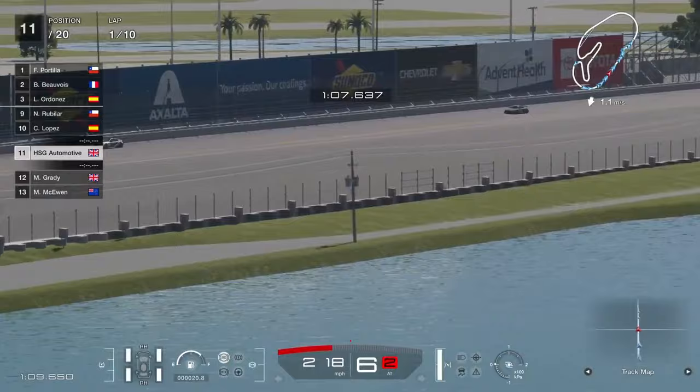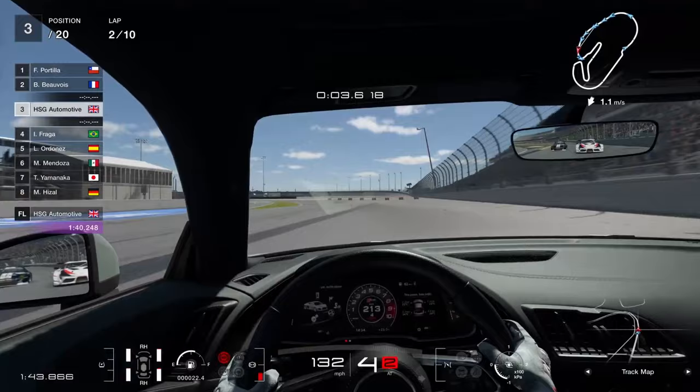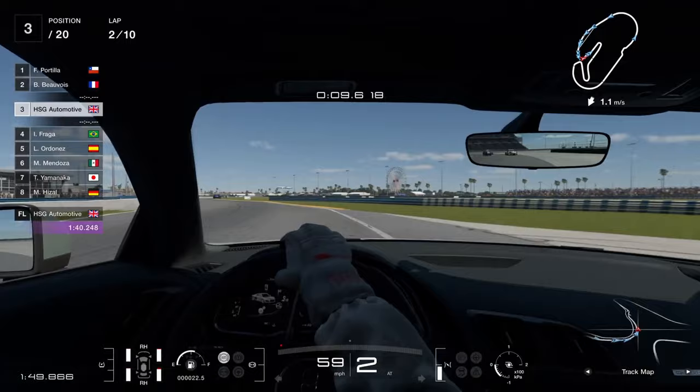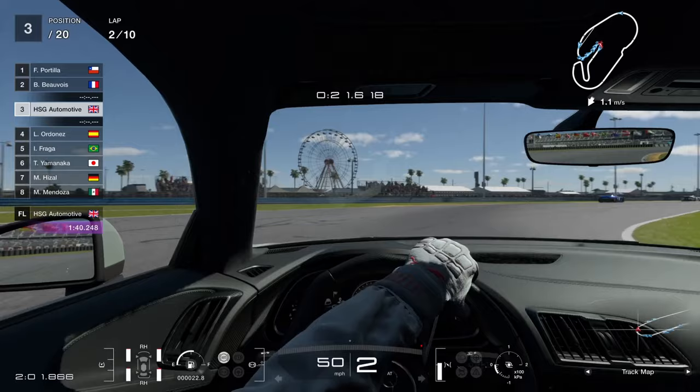That kind of brings me to the issue I have with facelifted versions of supercars. Some of them do genuinely feel different — take the Ferrari F8, for example. It's an evolution of what the 458 started, but it is a genuinely fantastic car that does feel different. Then you have something like a facelifted Audi R8. To me, it gets very close to facelifted Nissan GT-R territory where you think, is this really necessary? It's slightly quicker and has a bit more power, but I feel that matters more in real life than in a game.